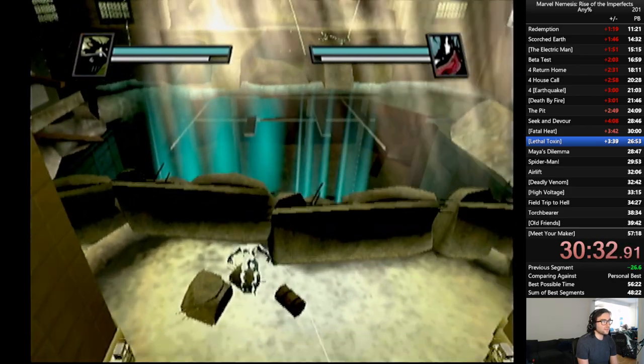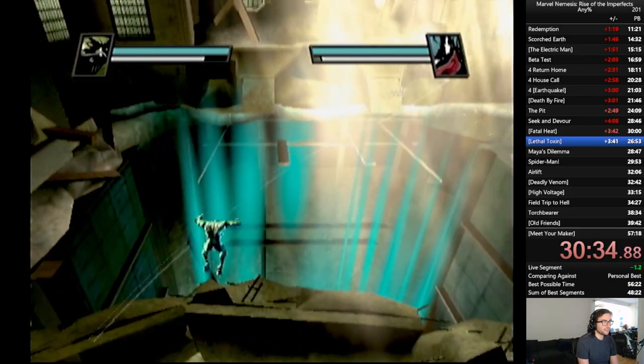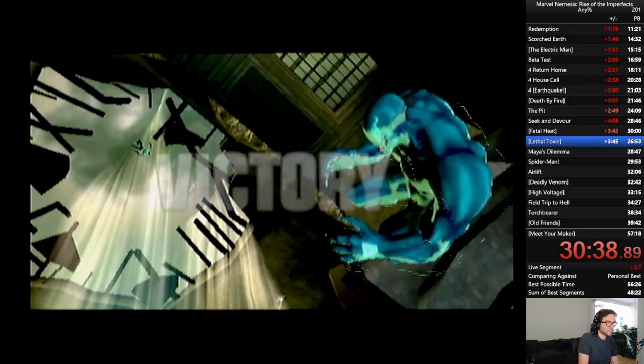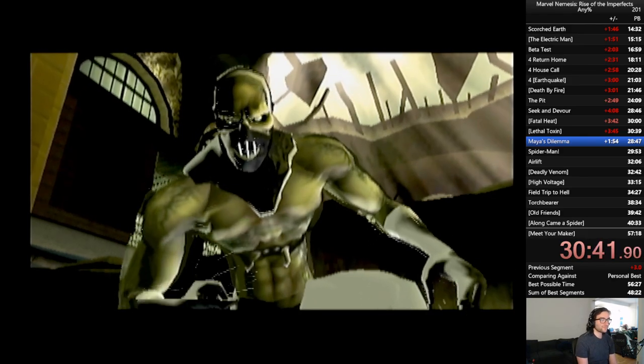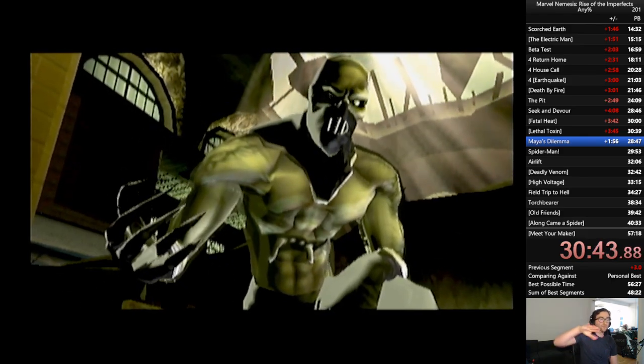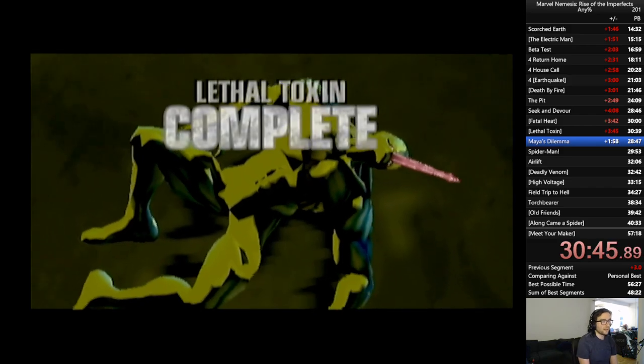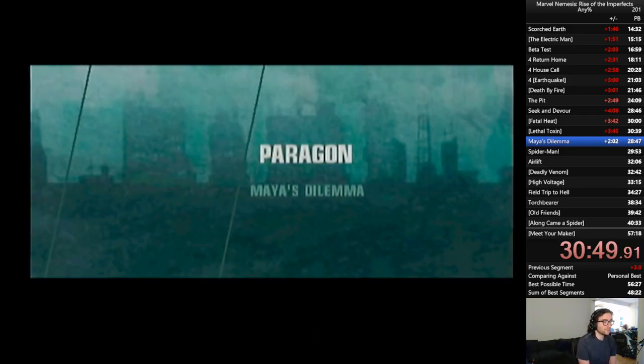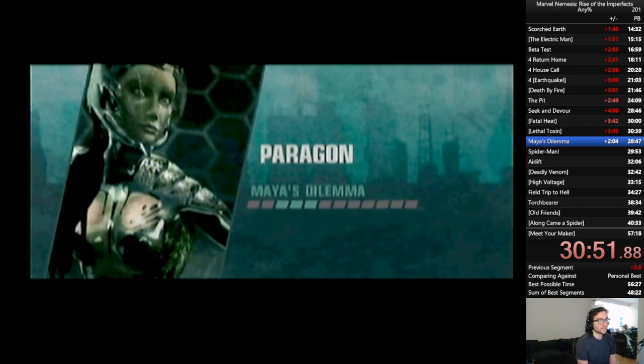One small optimization you want to do whenever you're baiting them above the pit like this is you want to break line of sight. He tried to get a little kick on me — I just did an aerial recovery, so we're totally fine. You want to go right under that little broken barrier where the pit starts, so that way you break line of sight and they stop shooting at you. They realize they can't get an angle, so they take matters into their own hands. And we have a longer mission as Paragon — so this is another good couch commentary spot.